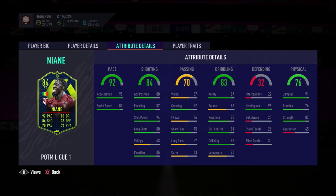Weaknesses — his composure is not great at just 70, and the balance at 66 is not great either. The biggest issue is going to be that nation link from Senegal. You can link him via league, but from nation it's going to be very, very tricky. A lot of people are looking at this as a potential very, very good super sub.